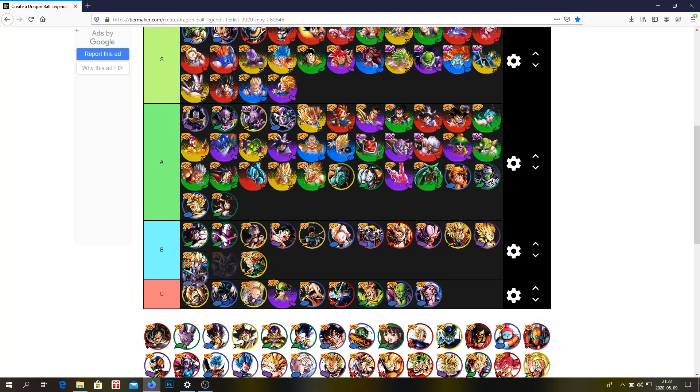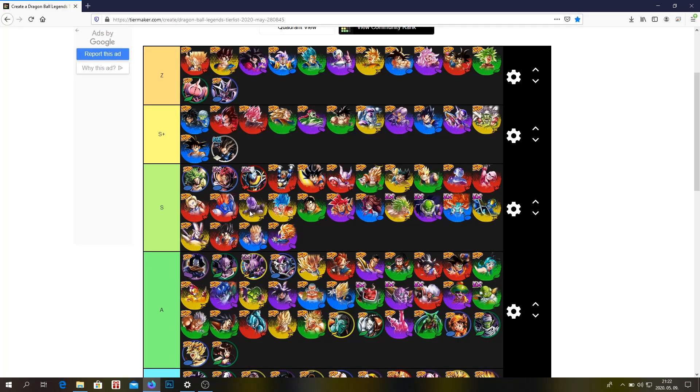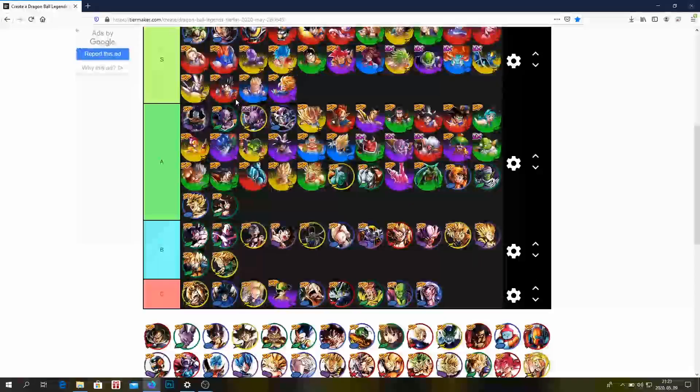Zenkai Cooler — Z tier, definitely. Even at Zenkai 1 he's ridiculous, just so good. He was a very good unit even before his Zenkai — I think he was S tier before his Zenkai Awakening. After his Zenkai he's definitely a Z tier unit, and when he's at Zenkai 7 he's probably the best unit in the game.